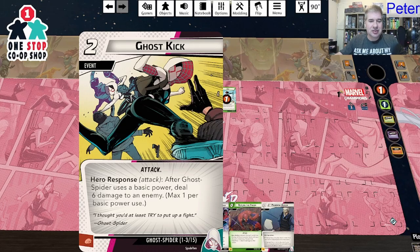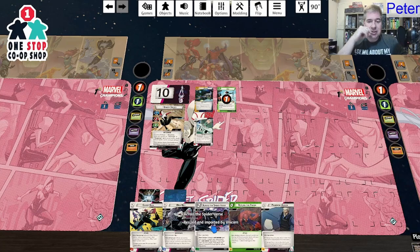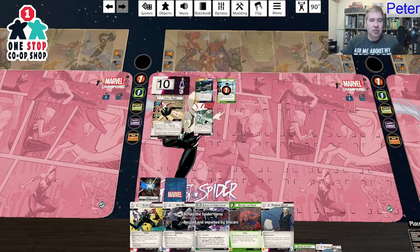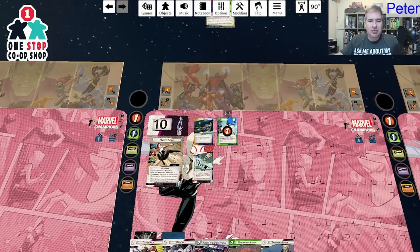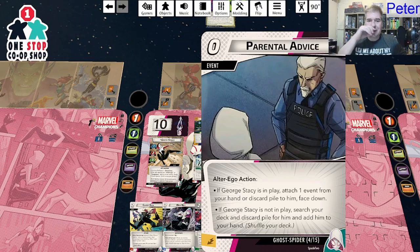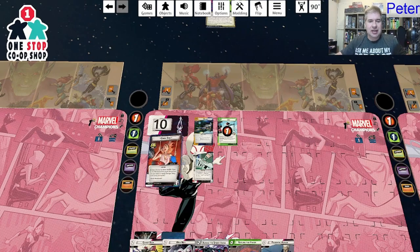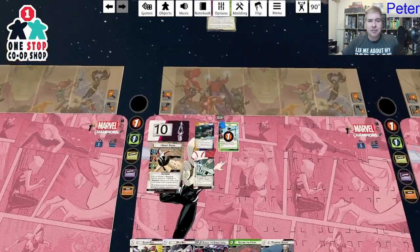Drawing six new cards: another Ghost Kick, another Web Net, Across the Spider-Verse — exhaust a web warrior, search your discard pile for a web warrior ally and put them into play. Another player can spend three resources to repeat this. And Parental Advice: alter ego action — if George Stacy is in play, attach one event from your hand to him. If not, search your deck and discard pile for him and add him to your hand.